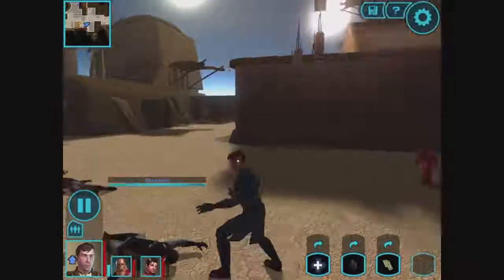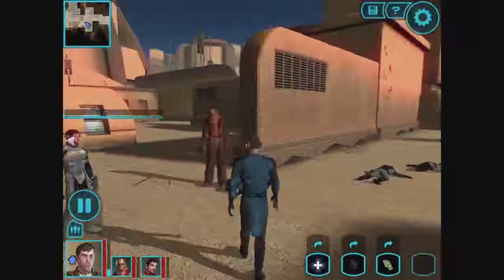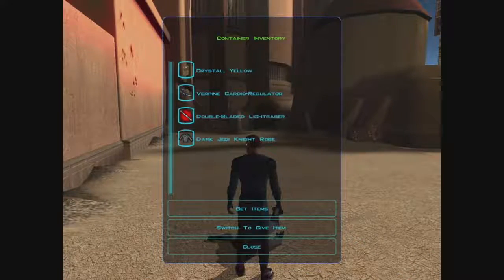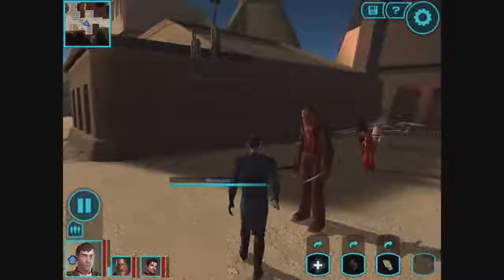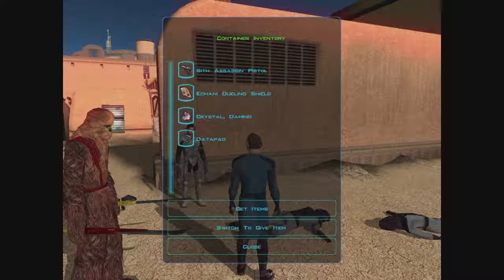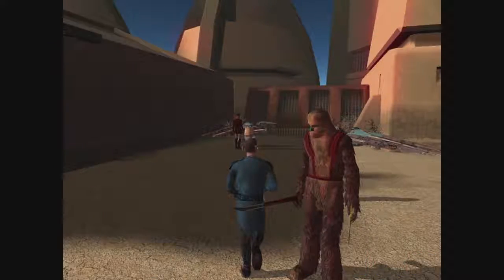Nobody cares that there are three Dark Jedi here. Tatooine — the Hive of Scum and Villainy. Ooh, a red crystal, a Verpine Cardioregulator, and a robe. A Sith Assassin pistol, and a datapad. Man, we get so many of those.